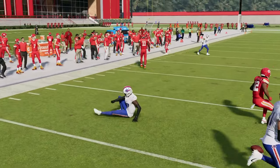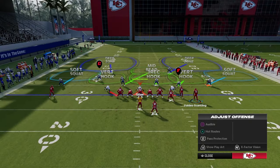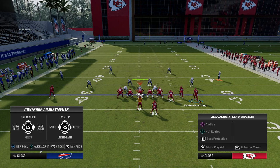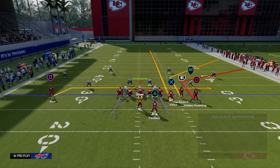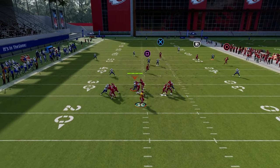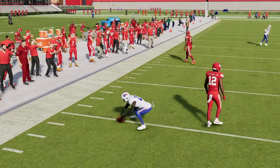In game mode, especially in MUT, because the receivers are a little bit faster and run routes differently, this deep corner route that you hot routed is going to get over the top of the 30-yard cloud. You just wait on it and he'll eventually get over the top. He's not able to do that in practice mode, but he is going to be able to do that in game mode.